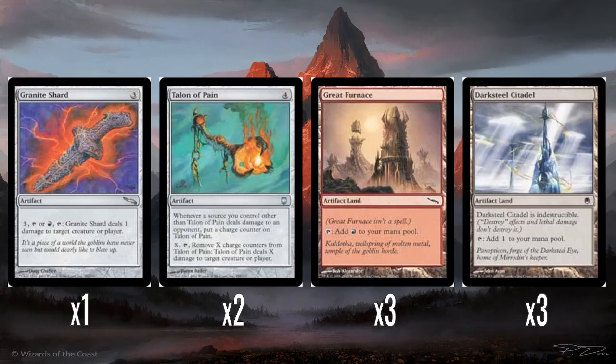Three Great Furnaces — just the red artifact land. It gives you a sacrifice outlet for things that care about sacrificing. Three Darksteel Citadels — the new artifact land introduced in Darksteel. It gives you colorless and it's indestructible, which is perfectly fine. And affinity decks were like, 'oh great, now I can have Seat of the Synod or Vault of Whispers and now Darksteel Citadel — more artifact land to make my affinity deck even more broken.'